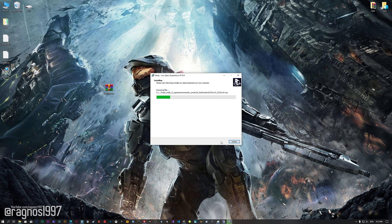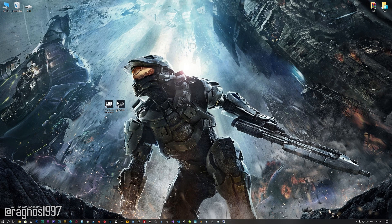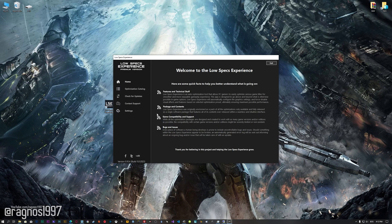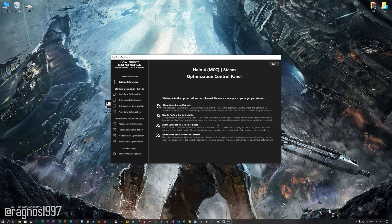First of all, start the installation process for the Low Specs Experience. Once it's done, start it from the newly created Desktop shortcut and select the optimization catalog. From this drop-down menu, select Halo 4 and then press 'Load the Optimization Package.' Low Specs Experience will now automatically check if the game version currently installed is supported by this optimization. If it is, press OK and the optimization control panel will load.